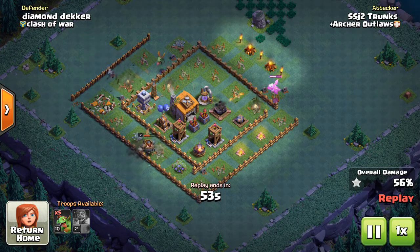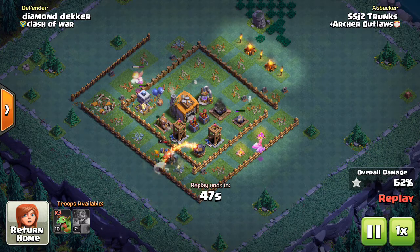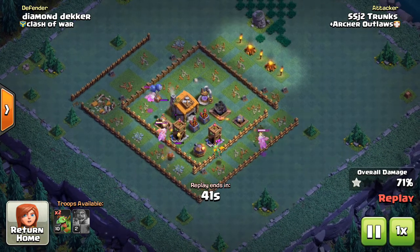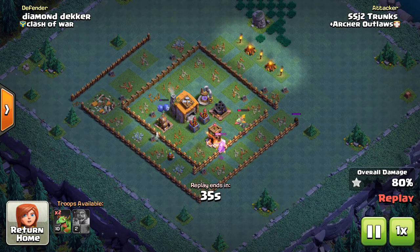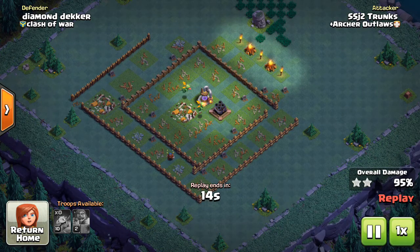Baby dragons at level 10 are still very strong against town hall 6 — the guy has the additional archer tower and additional buildings, but having the baby dragons working around and coming into that roaster does additional damage. You have to be patient; watch those baby dragons and keep sneaking them in. I've hit a few builder hall 6s and been able to take them out — it just comes down to being patient, following the steps, working those baby dragons around, keeping them raged, and slowly replacing them as they die off.